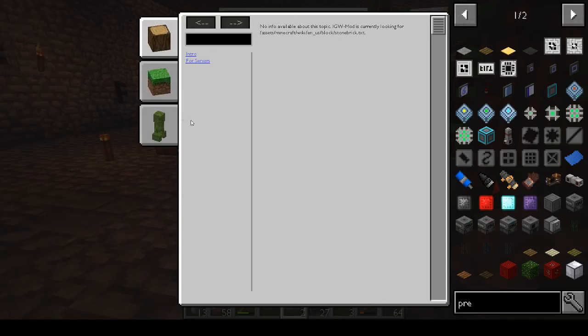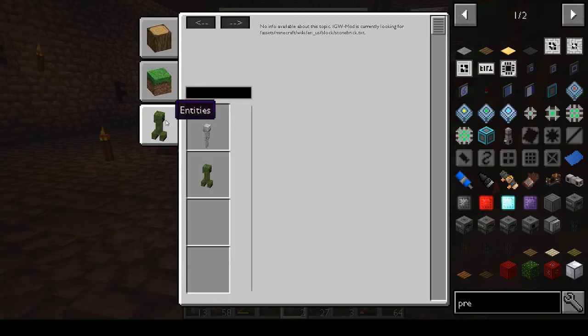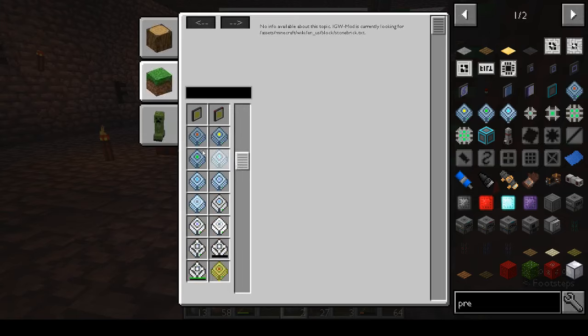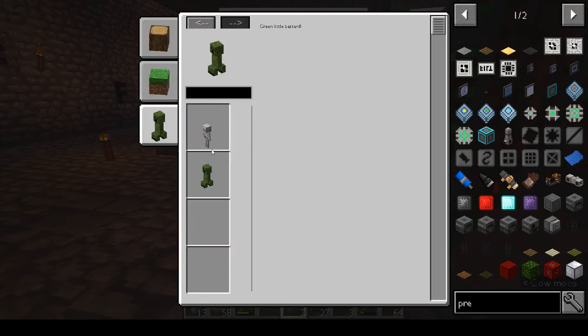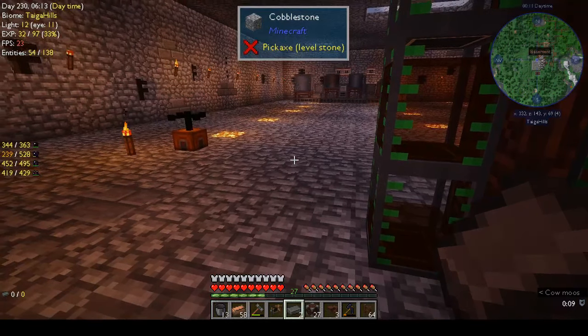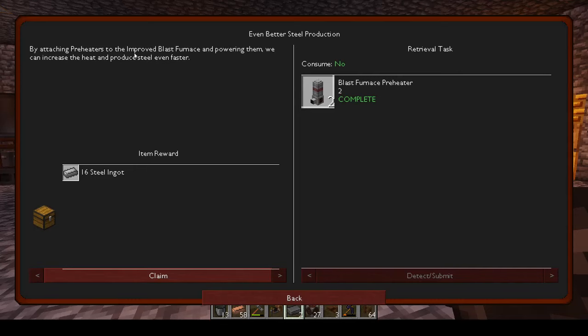Oh no, I pressed I and this came up. By attaching preheaters to the improved blast furnace and powering them, we can increase the heat and produce steel even faster. Okay.